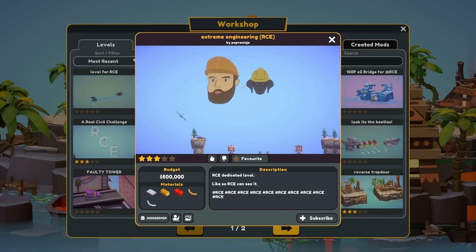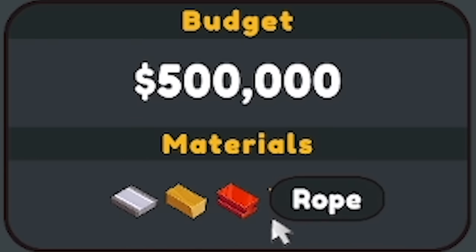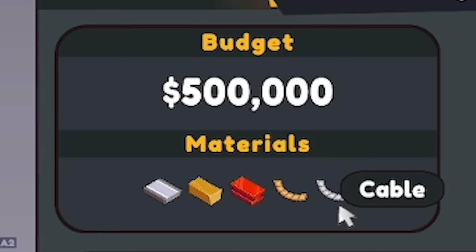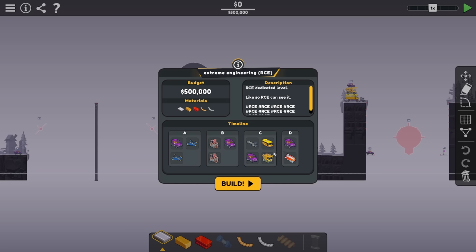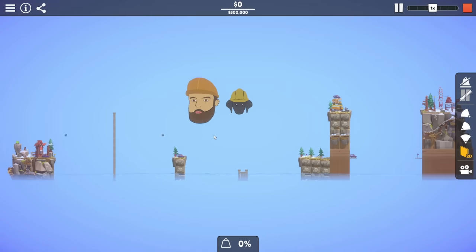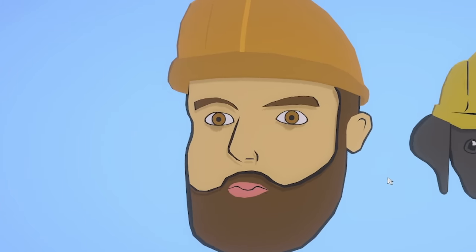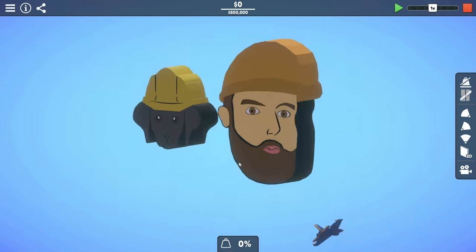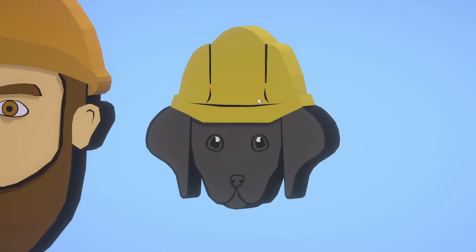Someone's made my face. So this is by Paproninja, and we got 500 grand. We've got pretty much all the materials. We don't have hydraulics. We don't have springs either. Oh man, there's just loads and loads of cars everywhere. This might be a bit too complicated. But if I press plate - look at me. I look a bit old, actually. I mean, I am getting old, so probably accurate. That is absolutely incredible. Fair play, man. That's so cool. Look at Paddy in his hard hat as well.